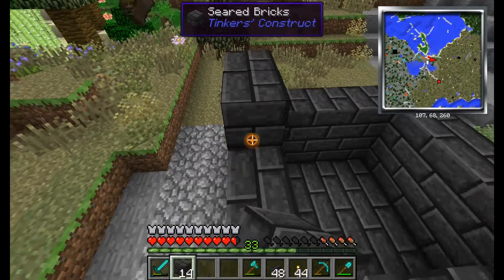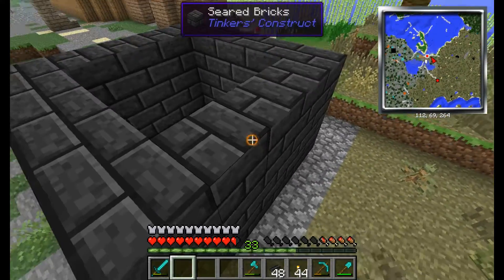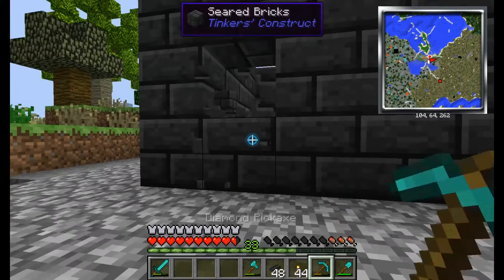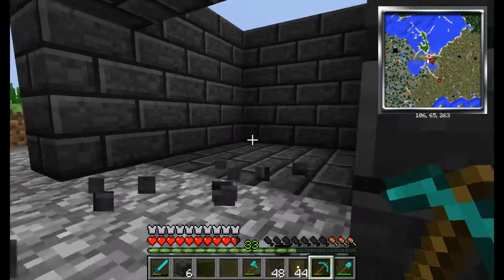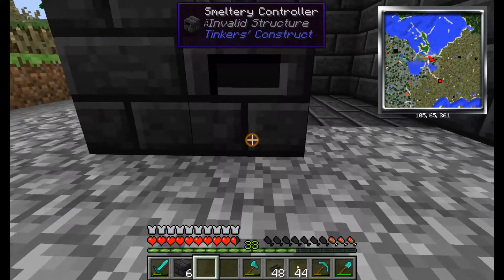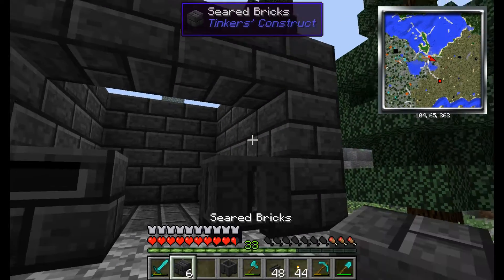Don't you need like these three to be here? Yeah, I will. Can you place the three things? I'll just break out this area and place in a small smeltery controller. There. Casting basin.